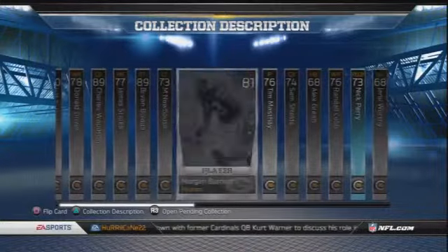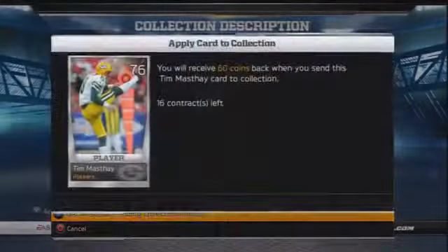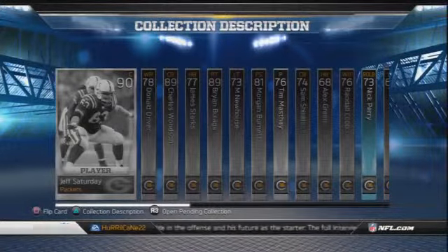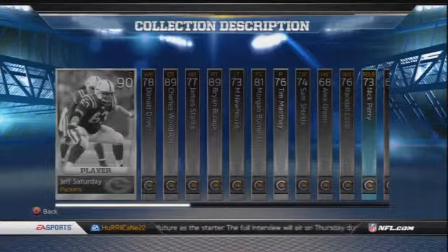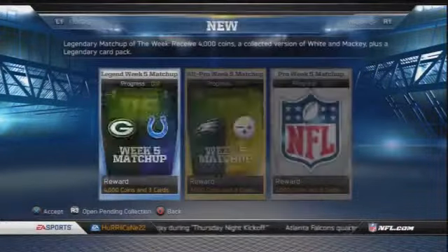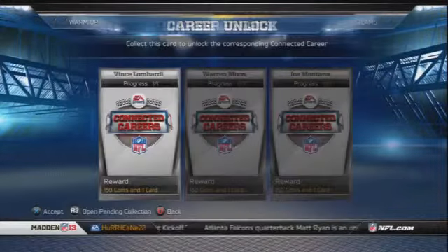I want time to be focused on buying packs and playing games. When you exit a collection, at least keep me in that category — you save seconds just by staying there. Maybe I have players for the Falcons, the Ravens, the Raiders, and the Saints and I want to stay in the Teams category. If I back out of a collection I want to stay right there, not get dumped back to the main collection menu every time.